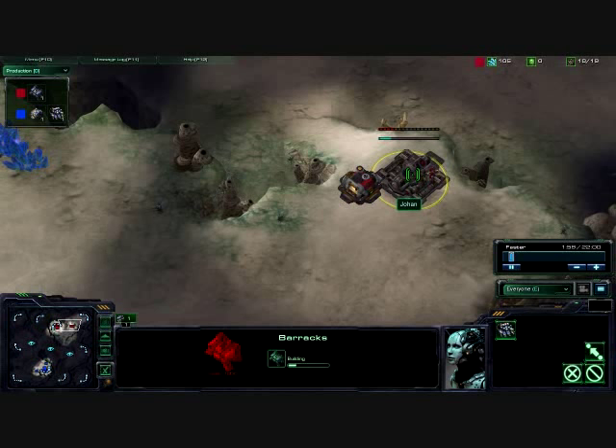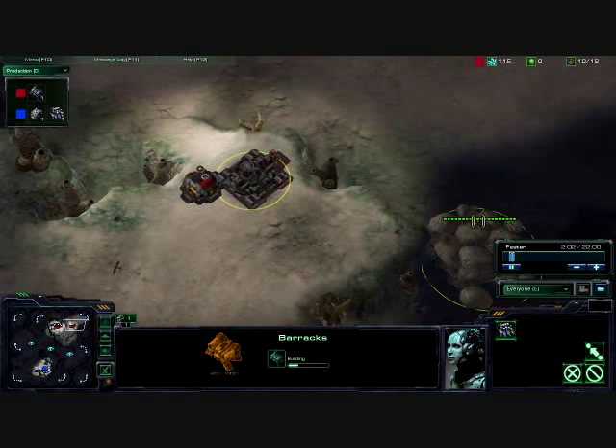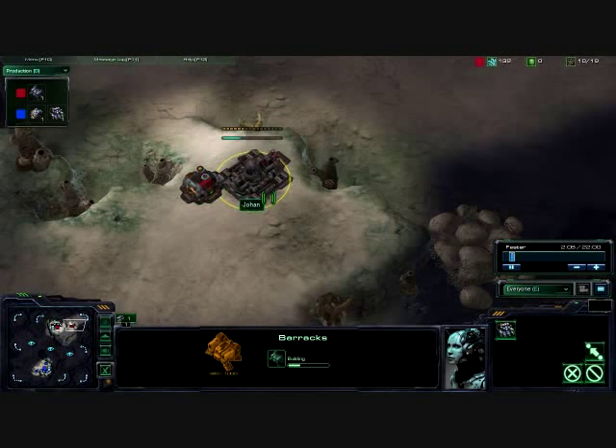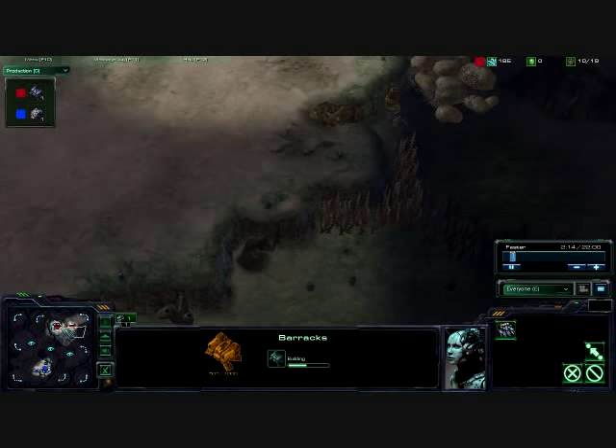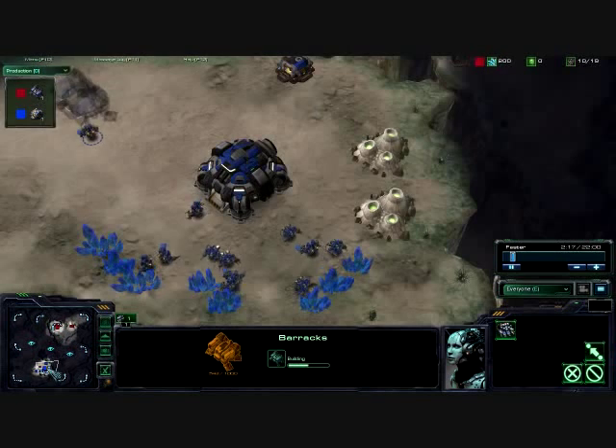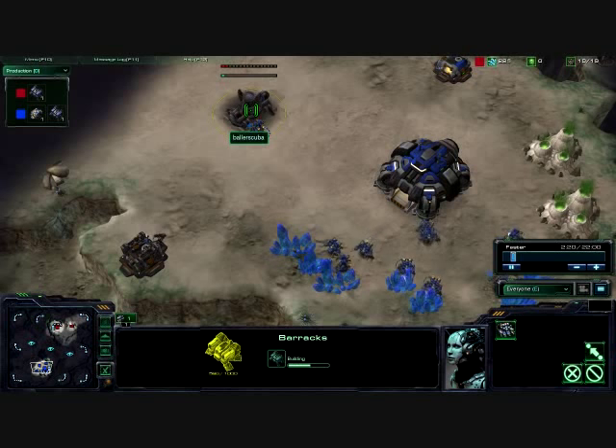Johan is putting down a barracks. That is great. If this wasn't a Novice map, he does block himself out here — that is great for Terrans if there was a rush coming, but there's not. It's a Novice map.